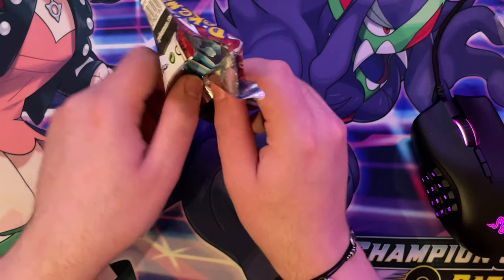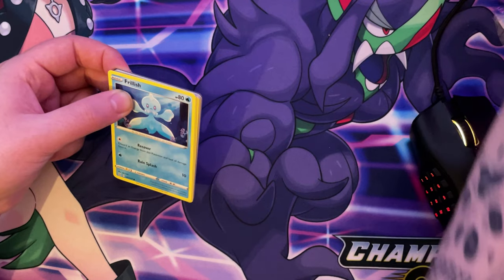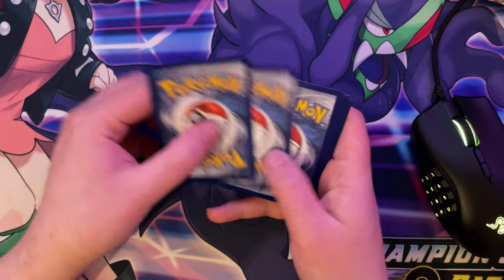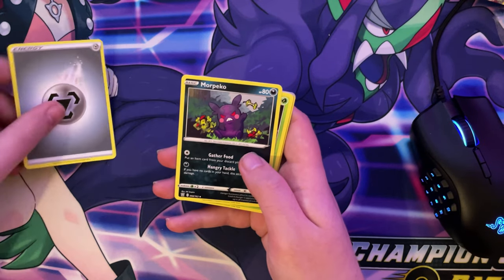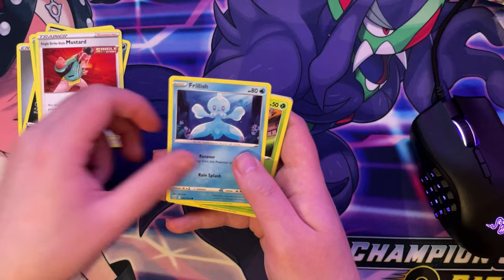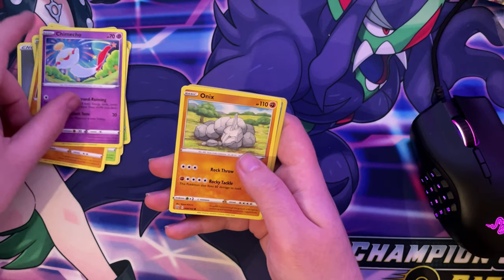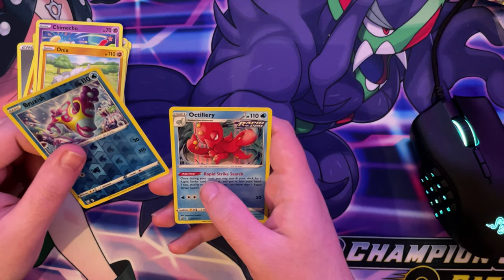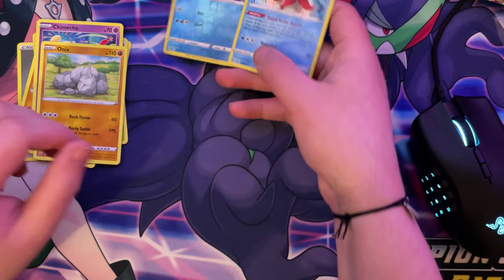Hopefully we get something good. It'd be great if we did. Sorry if there's a lot of noise. I'm going to keep the codes for the rest, I think. To the front. Alright, we've got a Metal. We've got a Morpoco. We've got a Durant. We've got a Single Strike Mustard. We've got a Frillish. We've got a Blippug. We've got a Rodicoli. We've got a Chimecho. We've got an Onix. We've got a Brookish Reverse Holo. And we've got an Ocarly Rapid Strike Holo. So that's an awesome start.